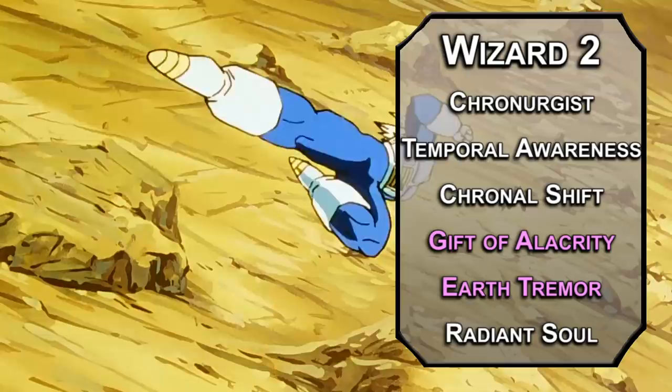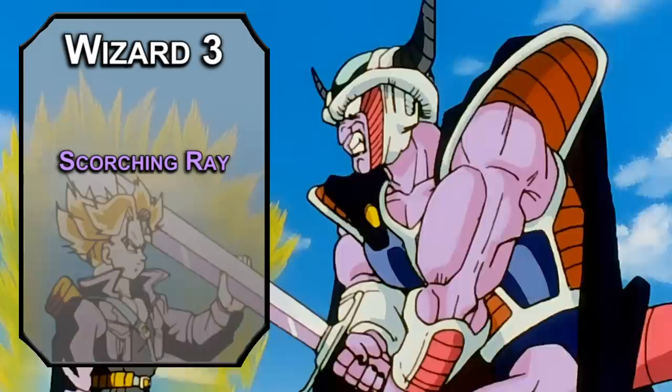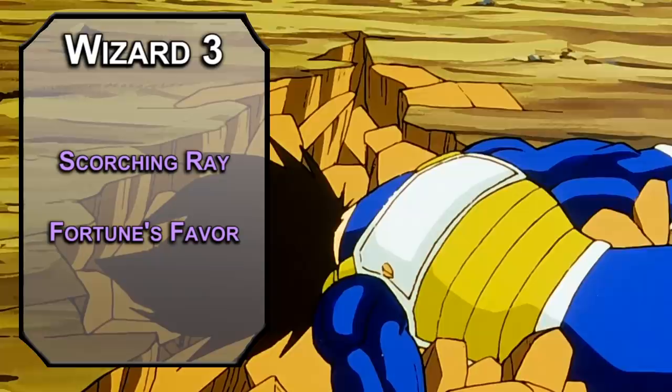Your first Super Saiyan form lasts for a minute, no concentration required. 3rd level wizards can learn 2nd level spells. Scorching Ray lets you throw three energy balls dealing 2d6 fire damage each, hitting one or multiple targets — I'm thinking Android 16, Android 17, and Yamcha, he knows what he did. Fortune's Favor gives an ally a d20 to reroll an attack roll, ability check, or saving throw, or gives an enemy disadvantage on attack rolls against them for an hour. Pretty simple time travel stuff — you're not really concerned with paradoxes.